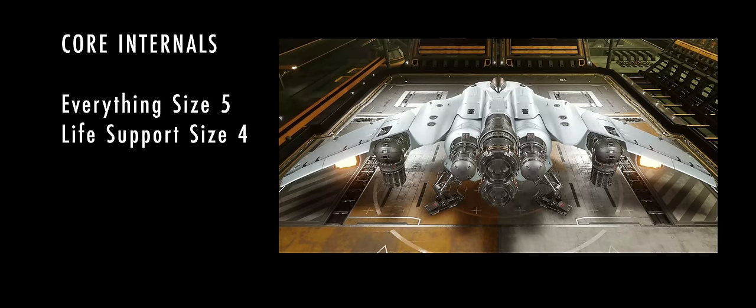For the core internals, everything is a size 5 except for the size 4 life support. Frontier have said that its core internals are similar in that regard to the Asp Explorer, except for the larger power distributor.